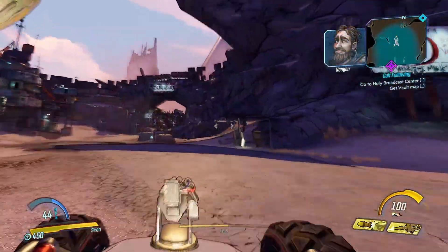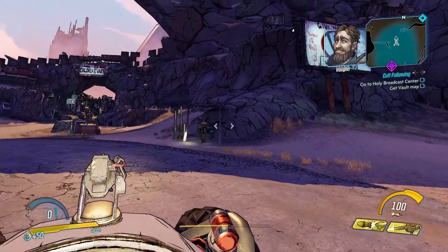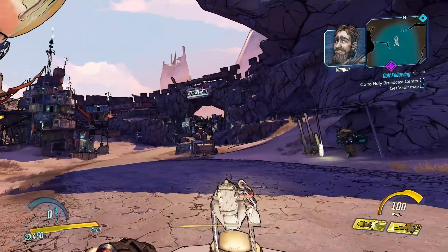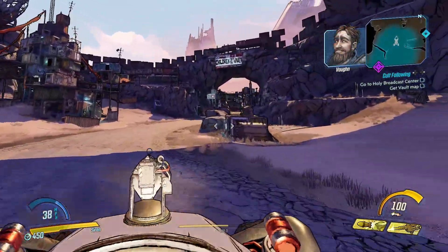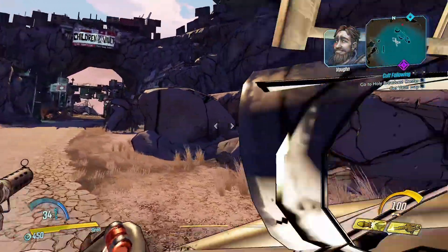Vault Hunter, that road will take you right to the Holy Broadcast Center. Watch out for those so-called twin gods. From what I hear, Tyrene Calypso's the star of the show — her brother Troy runs the cult's propaganda. They both suck, just saying.